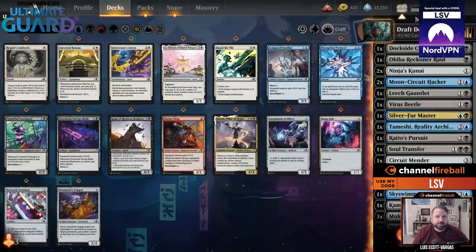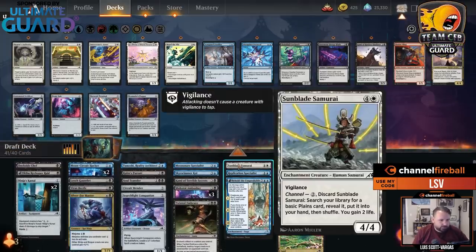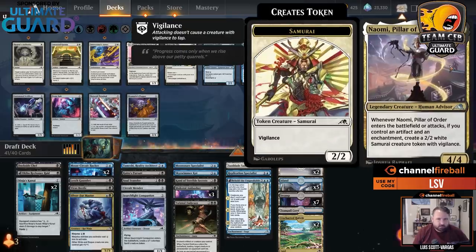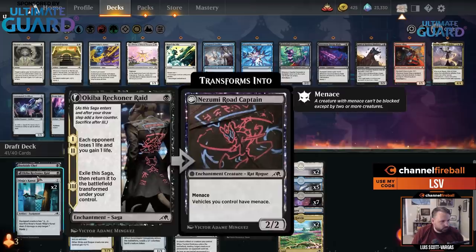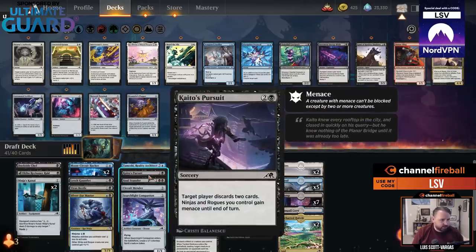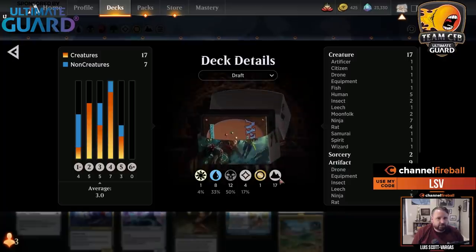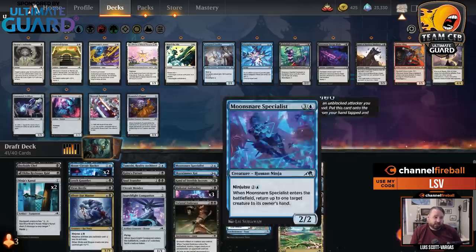Building the deck: I'm at 41 cards, splashing off the Samurai because it's also an enchantment. Maybe I splash this too — it's pretty strong if you're doing both the artifact and enchantment themes. I'm not really looking to cut too much. Even Mind Rot seems good with all these ninjas. Kami of Terrible Secrets: how many enchantments do I have? Seven and nine artifacts — yeah, the Kami looks good.